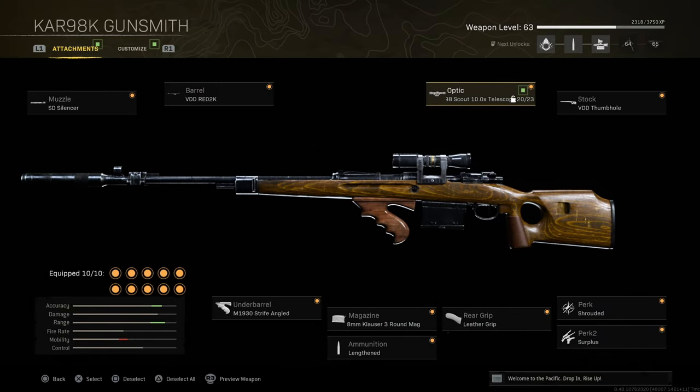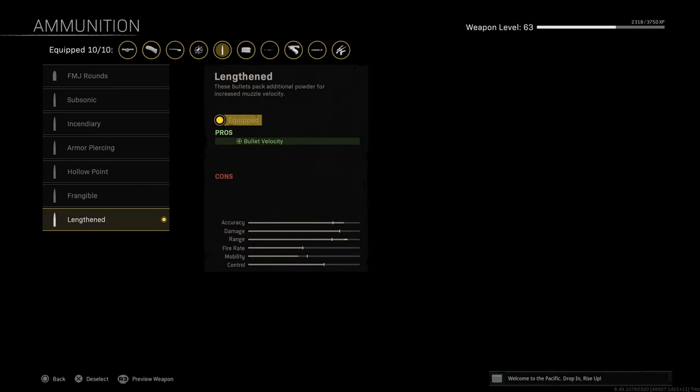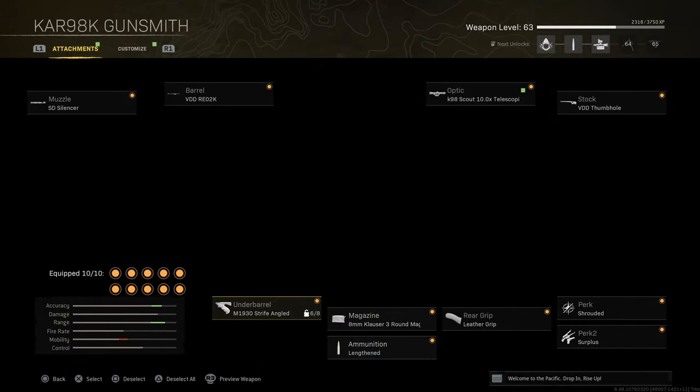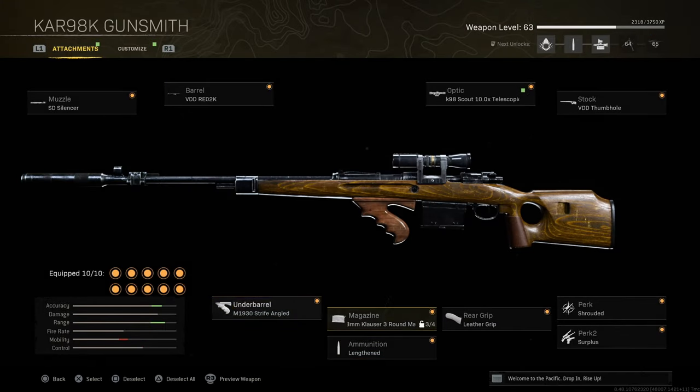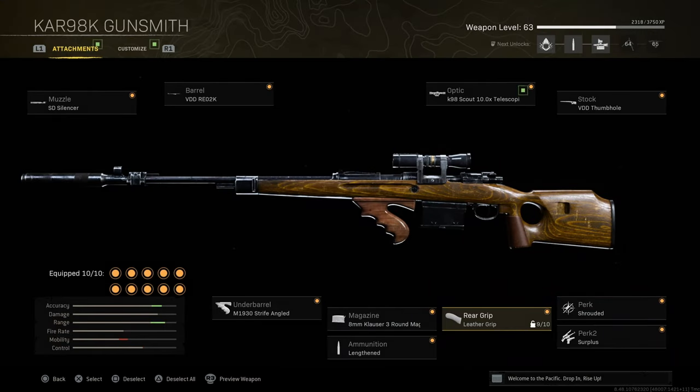This bugged scope actually gives you 40% more aim down sight speed, and it's absolutely broken. We have the third barrel which gives muzzle velocity, and the lengthened ammo type which also gives muzzle velocity — these are going to make the gun extremely hitscan. The rest of the attachments are just anything to give you accuracy as well as aim down sight speed.